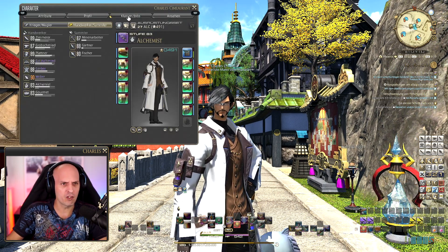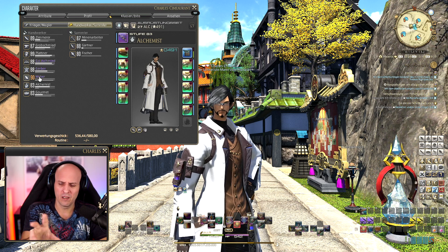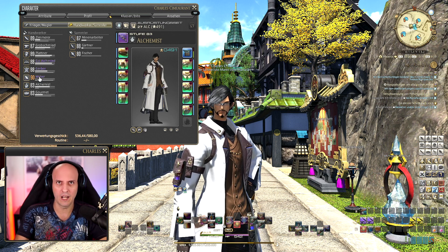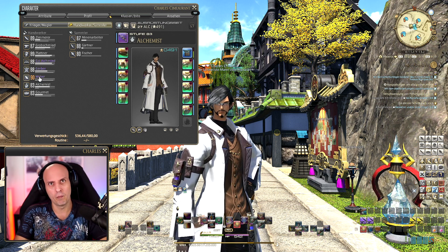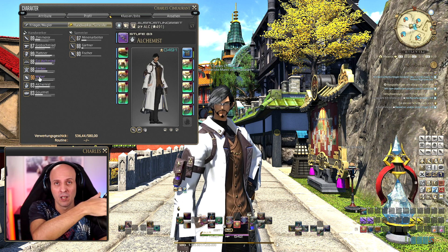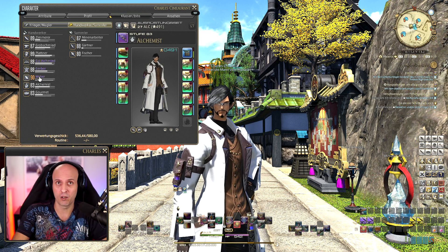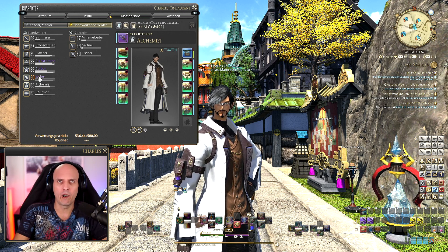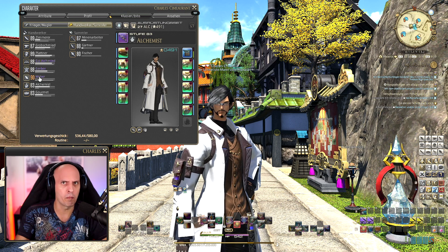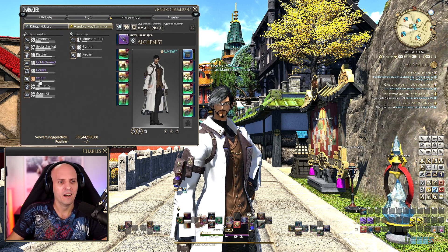I've already finished my first class to 90. The macros I use are in the German in-game overlay, because the problem is the login wait — if I want to change my language I need to log out, change the language, log back in, and wait hours. So I prepared them in German, but I have video editor software so I'll display the English macros on screen. You'll also find a link below with a Google document with all the macros so you can copy and paste them — they're already in English, so don't worry.